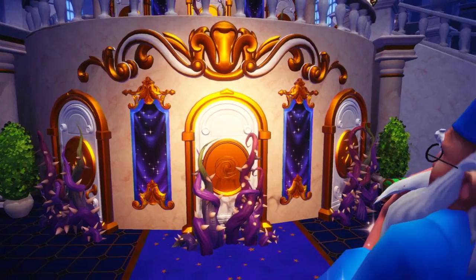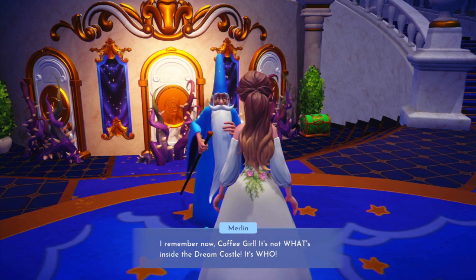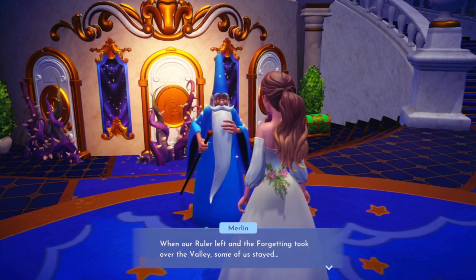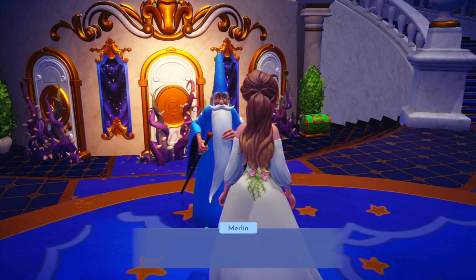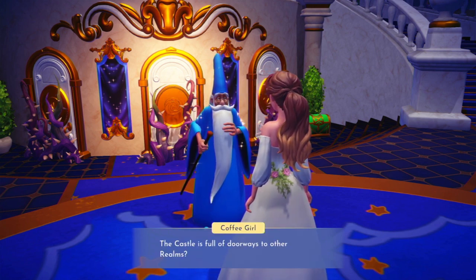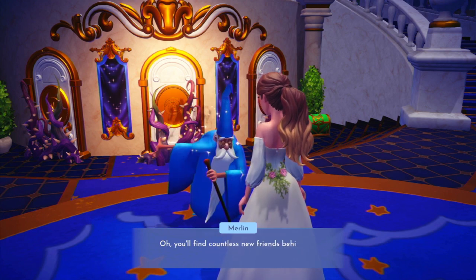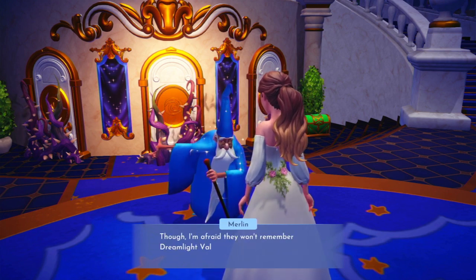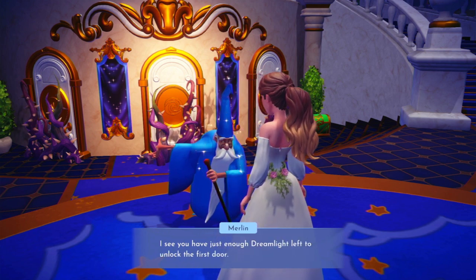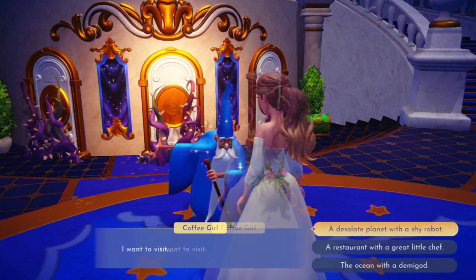We focus our magic on the night thorns — 2000 dream light used — and we did it! We can finally enter the dream castle. It's so pretty inside with lots of vines to clear. Merlin remembers now: it's not what's inside the dream castle, it's who. Each door leads to a different realm — a dream of their own world. Some residents stayed during the Forgetting while others returned to their realms. We have just enough dream light left to unlock the first door.